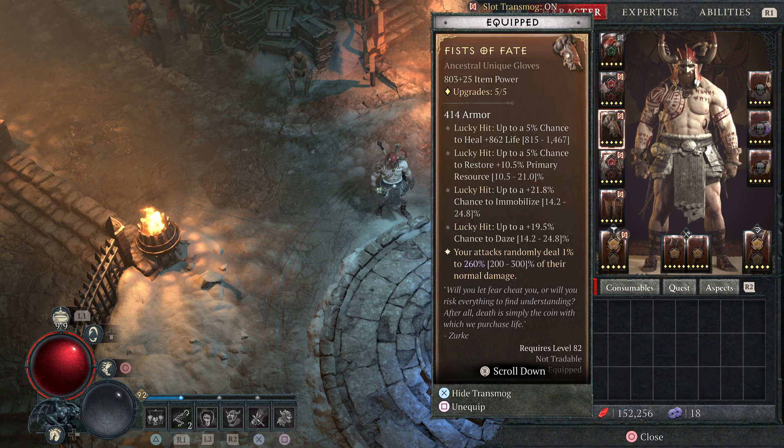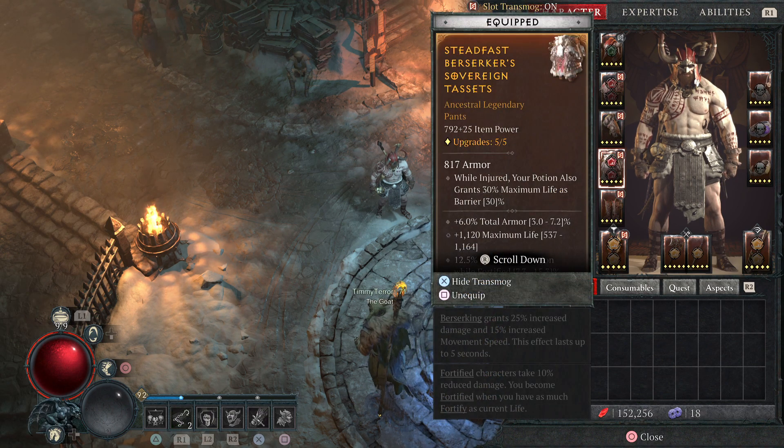On your hands, you can run any kind of cooldown reduction — it's going to be huge. I have a unique on here, but you want to be looking for cooldown reduction and attack speed as the two most important ones that you can find there.